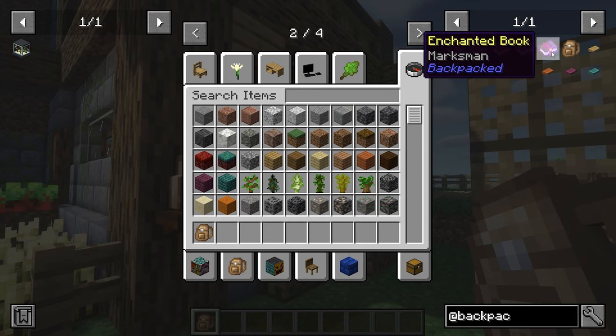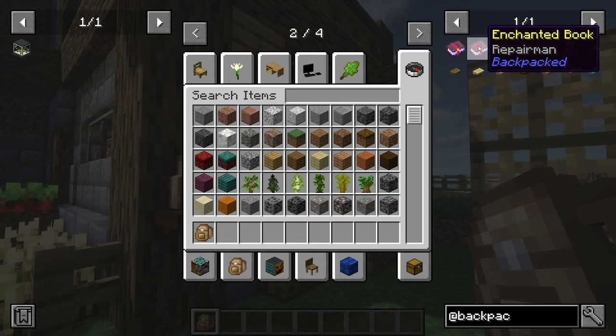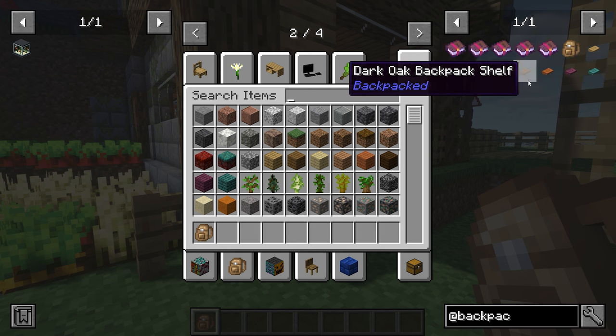You can get enchanted books for them — which are Marksman, Imbooted, High, Looted, Repairman and Funneling. And this also comes in all of the different wood colours.